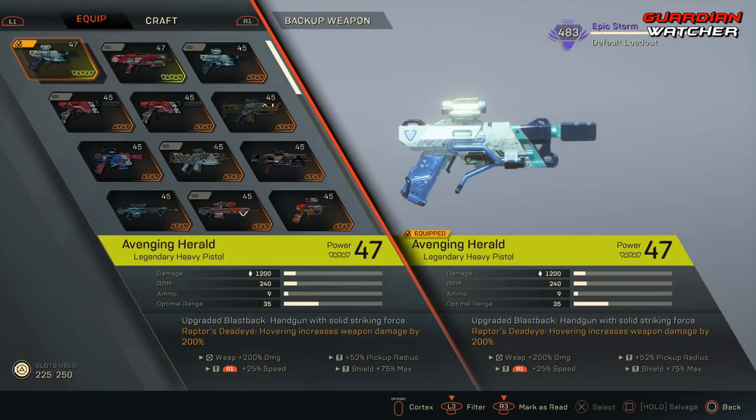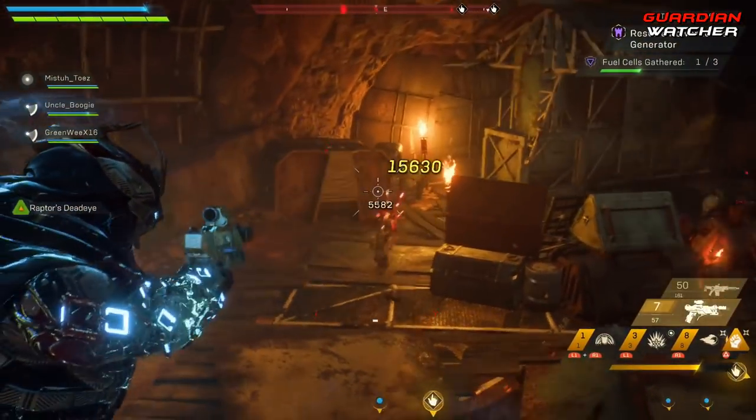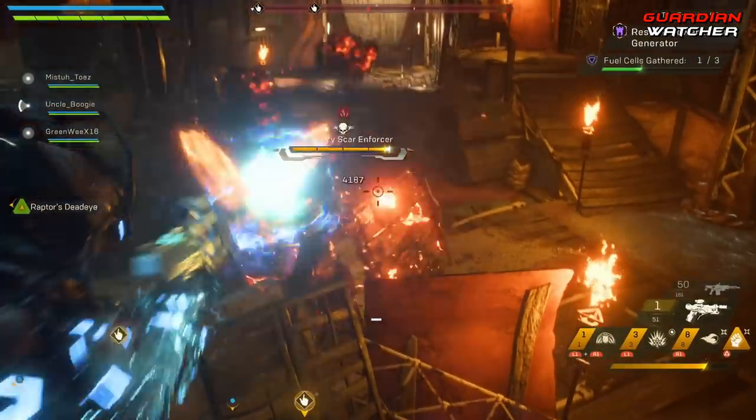That is amazing, but what makes this weapon a God Roll, to me, is one of its inscriptions — primarily the first one, which gives the Avenging Herald an extra 200% damage. This is stacked on top of its original 200% while hovering, which gives me 400% damage. That's insane.